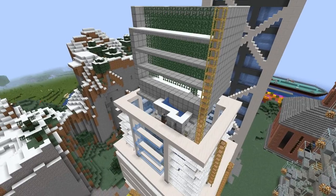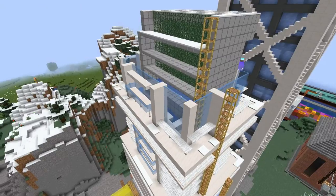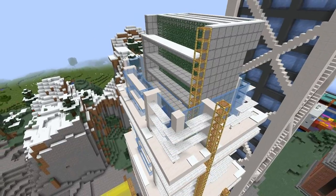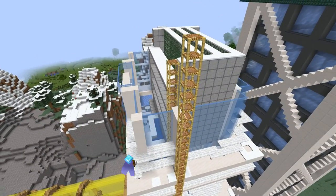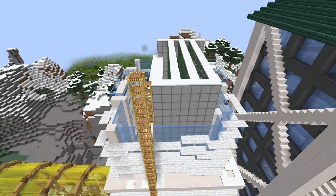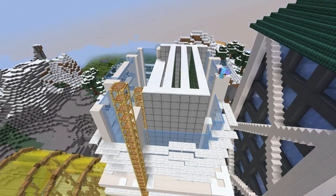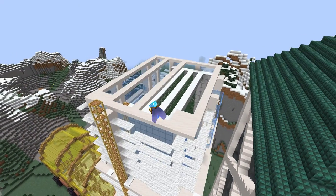The front side looks quite okay and in between the buildings you do not really see much. However, the back is visible from the oil tank and the large portion with quartz and pillars only broken up by stairs looks a bit bland. Luckily, it is only part of the build.